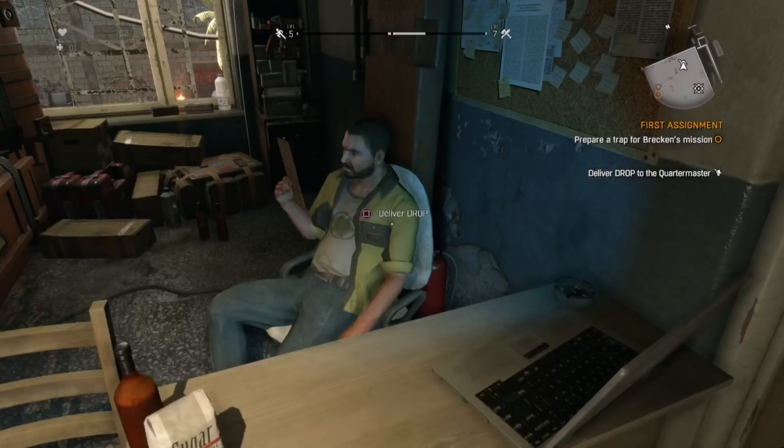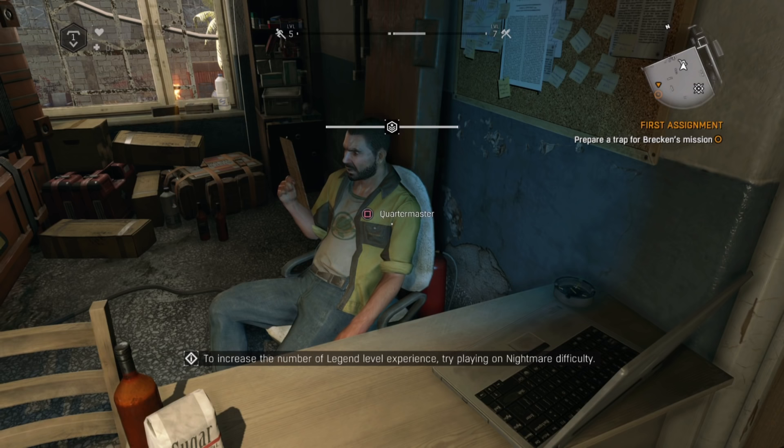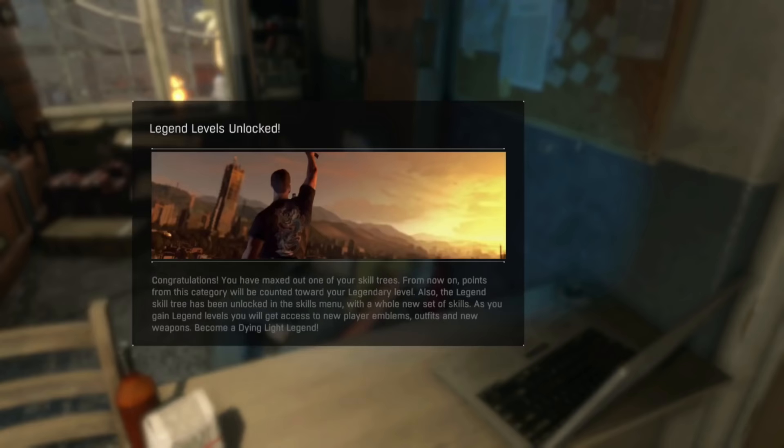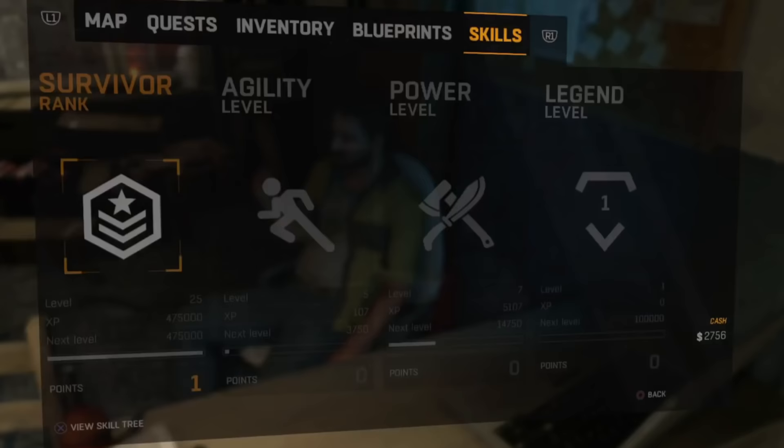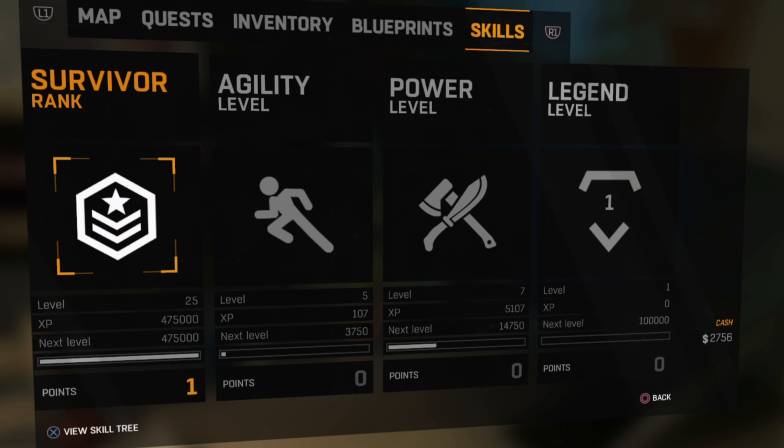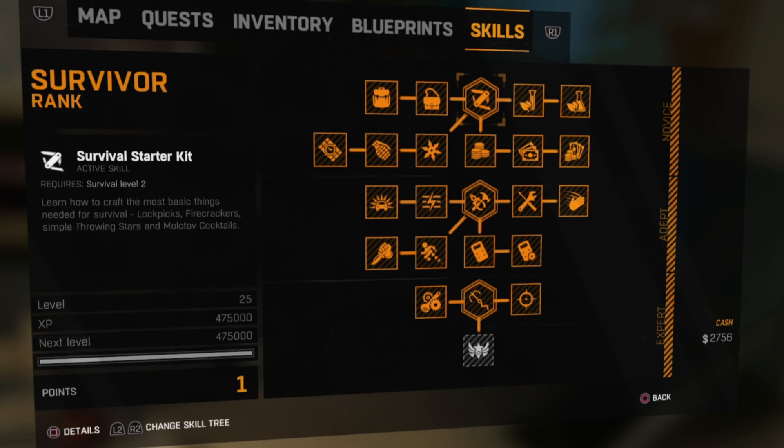It actually took another 200 packs before I finally maxed out survivor rank, and when you hand that last slot in, you get a welcome message confirming that you have now unlocked legend levels. In total it was roughly 350 packs to achieve this, and if you have the patience to grind in the Stuffed Turtle, it's entirely possible to get here in one afternoon.